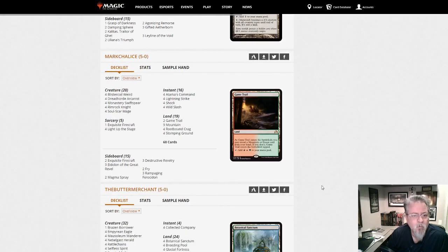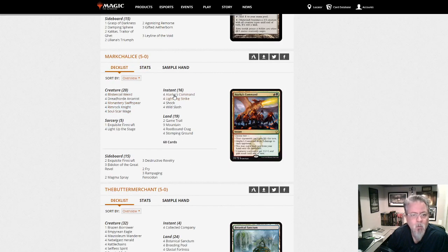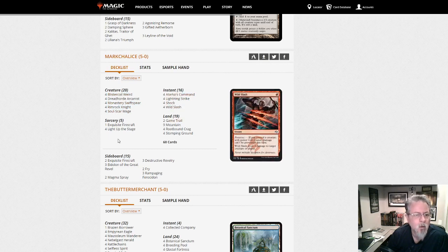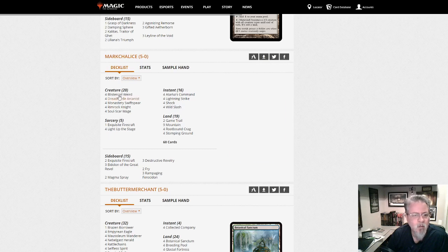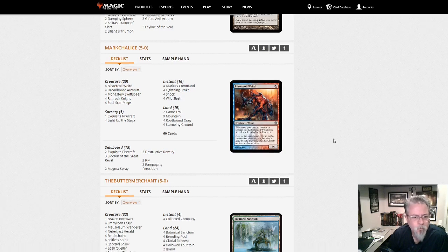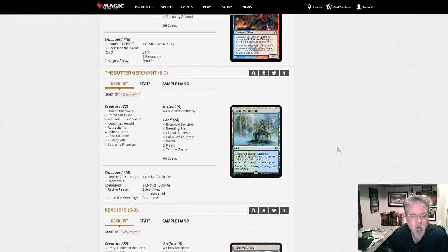Mark Chalice has mono red aggro — kind of red-green aggro just for Atarka's Command, so an Atarka aggro deck. Small stuff attacking quickly, wants to get you dead, plays games fast — this deck wins fast and loses fast. Rimrock Knight, Swiftspear — you could call this Atarka Prowess. The Butter Merchant brings us Spirits — Azorius Spirits — a pretty straightforward build.